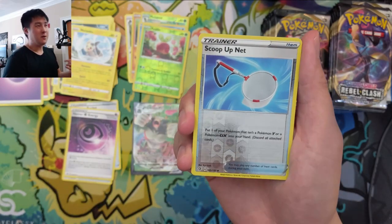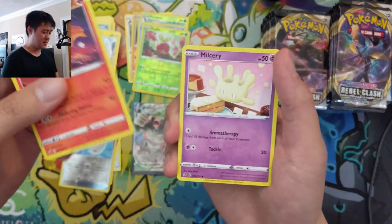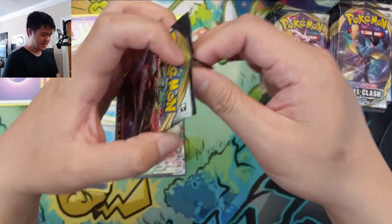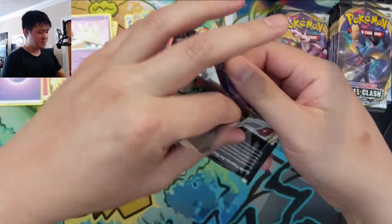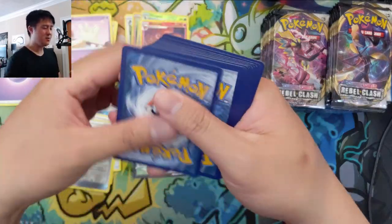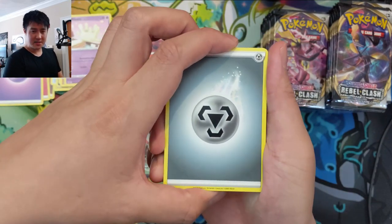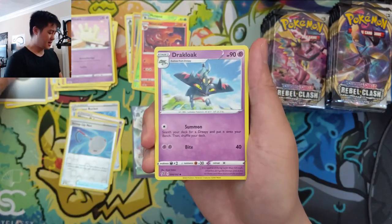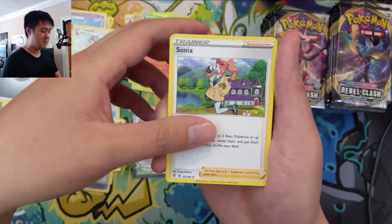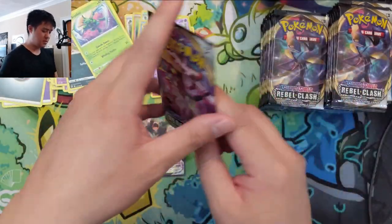Scoop Up Net reverse — very nice. I really underestimated this card; the amount of shenanigans you can pull with Jirachi or Zigzagoon are just impressive. I won't get too into Expanded — that thing needs to be banned in Expanded. We did get one hit, but as far as V-MAXes go, we're really severely lacking on the Dragapult side. We're good on Rillaboom, although Rillaboom is a fun list to play. My favorite non-top-tier deck would still be Snorlax V-MAX, but second would be Rillaboom.